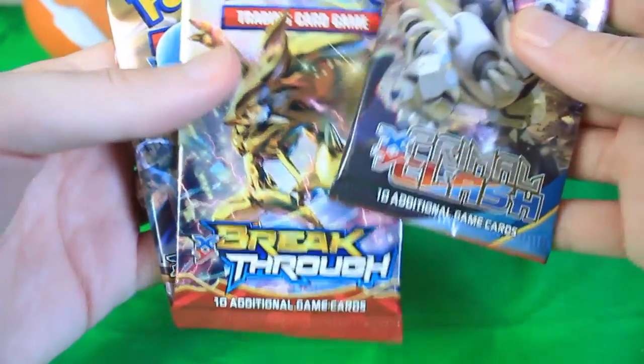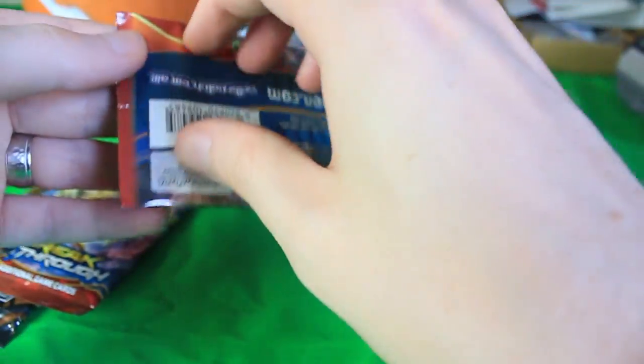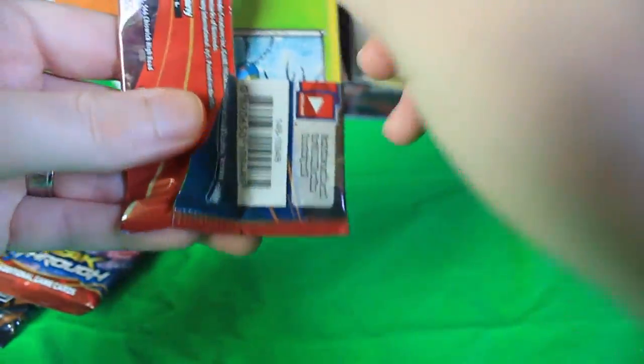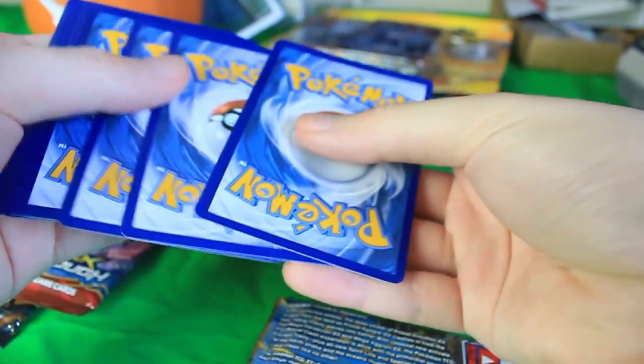We've got a Primal Clash, a Breakthrough, and a Steam Siege pack. We'll go ahead and start with Primal Clash — it's got Aggron on the cover. I named an Aggron 'Butt' during a Nuzlocke, so that's kind of a thing. Let's go ahead and open this up. There's the code card — let's get these guys shifted around.